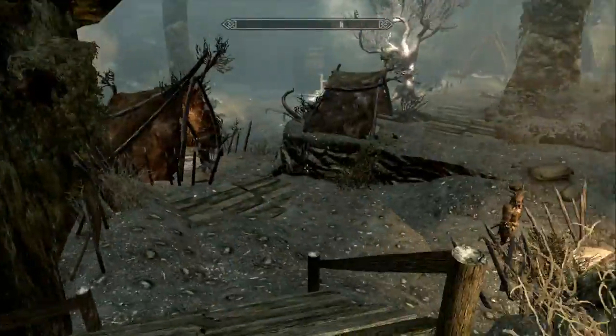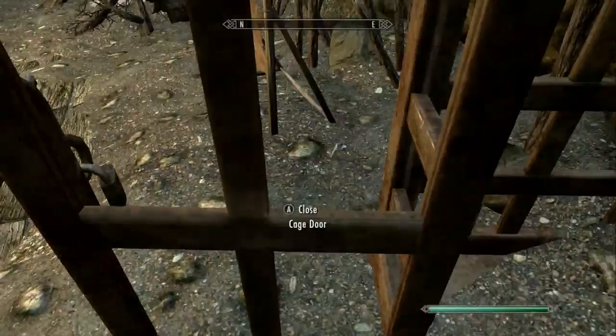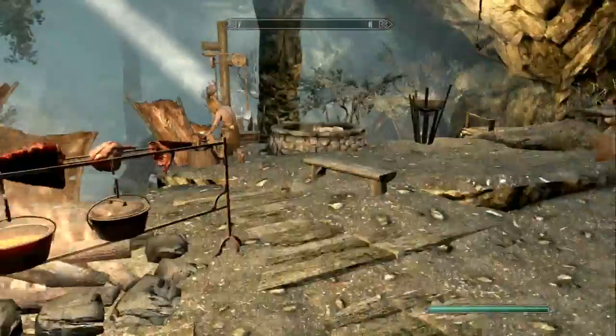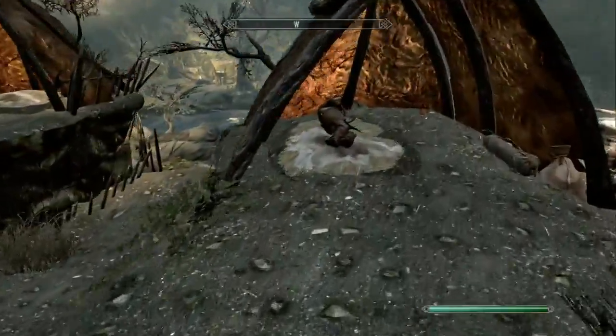There was supposed to be a cage with a bandit inside that you could loot. This is a cage, but I'm not seeing any bandits, so I'm not sure if he just glitched out or what. But yeah, we have a tanning rack.